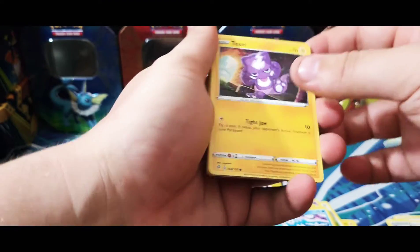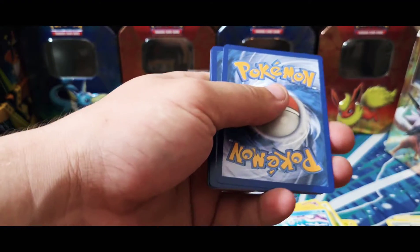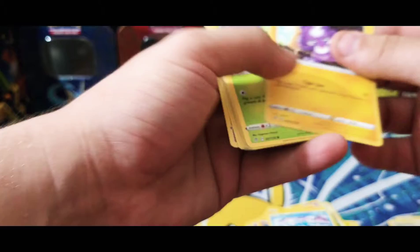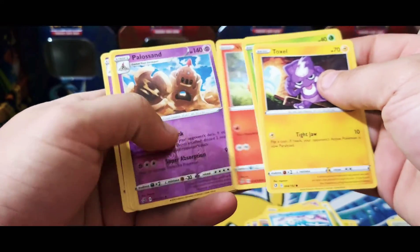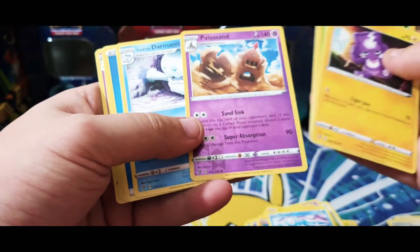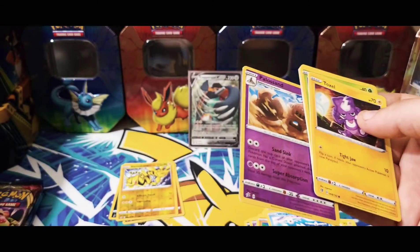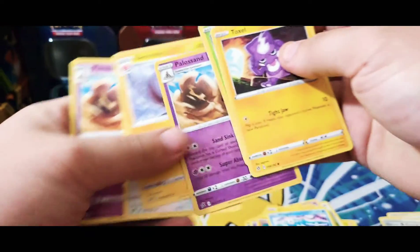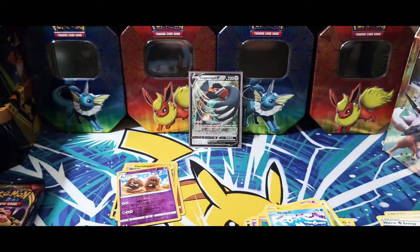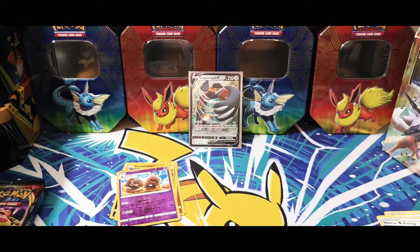We have Toxel, Applin, Galarian Darumaka, Bundt, Vulpix, Palisand as our reverse holo, and Galarian Darmanitan as our rare, then the water energy, Electrode, Bewear, and another Palisand. That does it for the Rebel Clash.